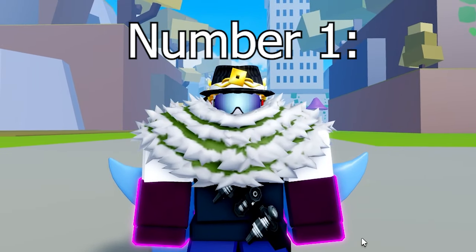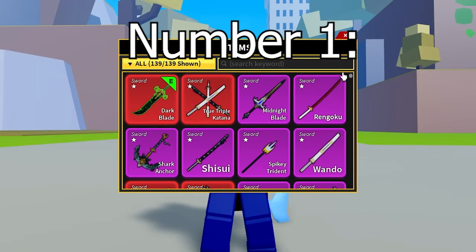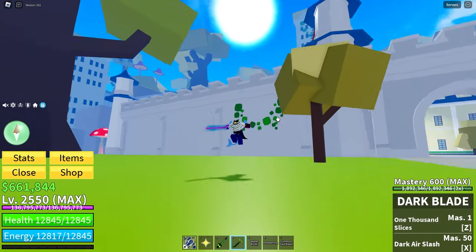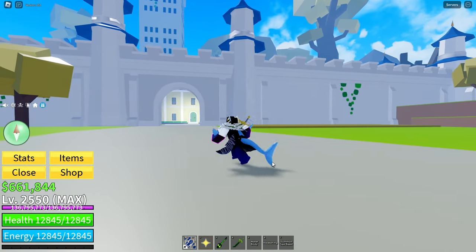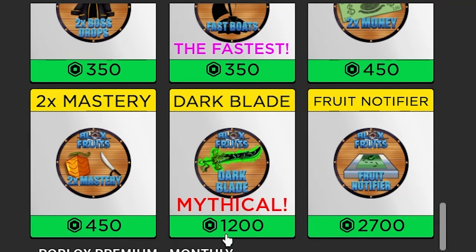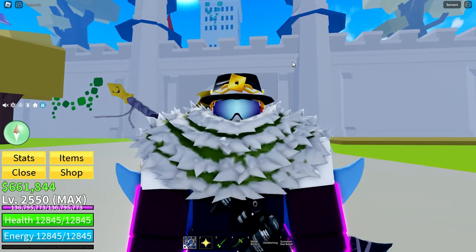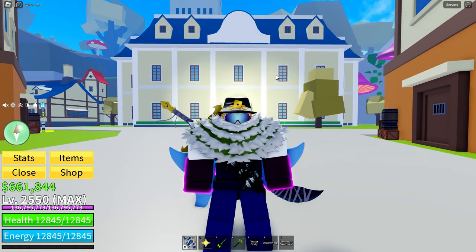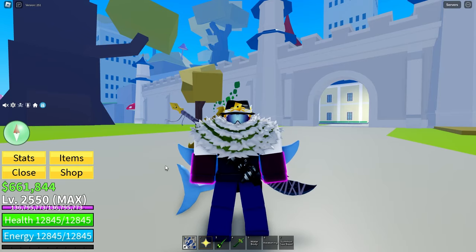Coming in at number one on our list is none other than the Yoru, or Dark Blade, and that's while having it at V3 — the white color right here. This thing's really cool, it's got its own animations and everything. The only reason it's number one on the list is because you can only get it by buying it as a game pass for 1,200 Robux, or by trading for it, or getting it gifted to you. If you don't have the Robux to buy it, then you'll need to get some really good fruits in order to trade for it, or be really lucky and win it from a giveaway. I didn't buy mine — I traded for it, and I got it at a really cheap price loads of updates ago.